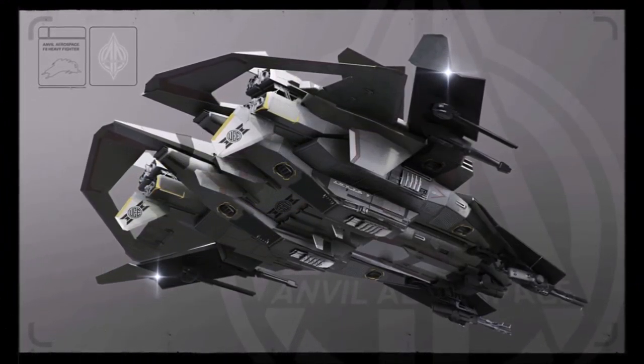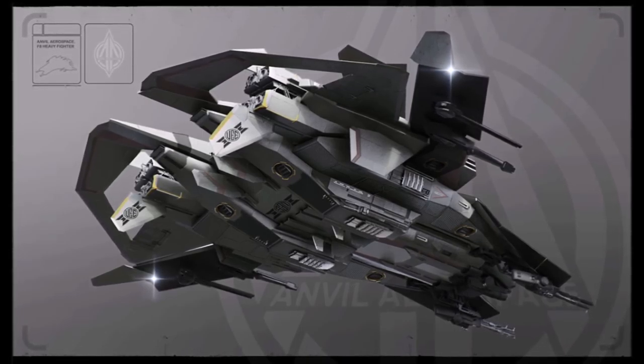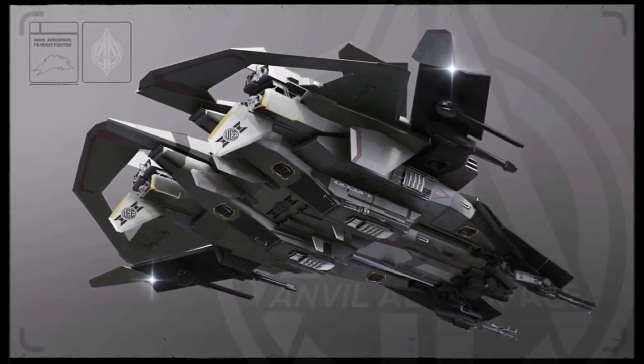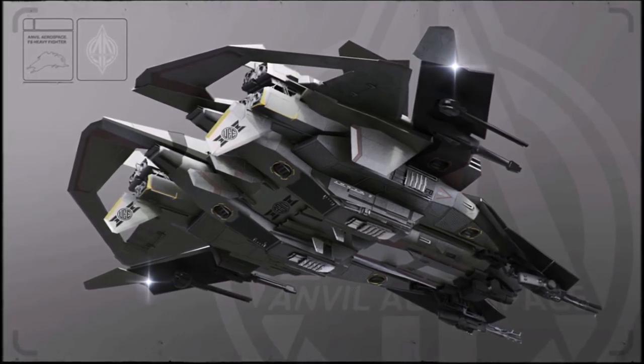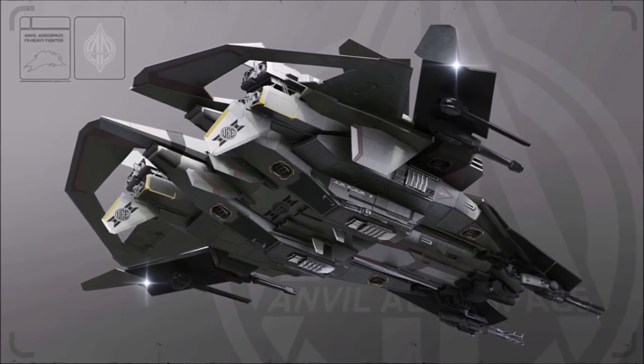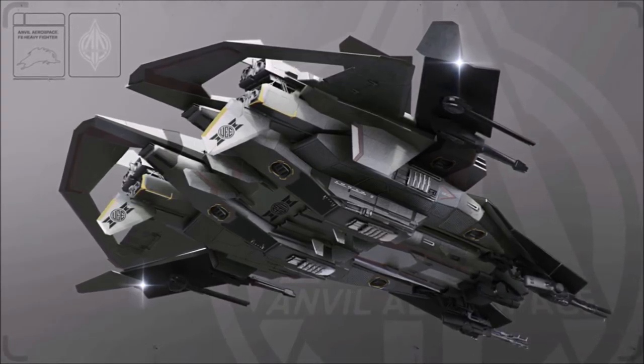It's got the size — it's a large ship. You can see the cockpit at the front and there's a load of room in the back. It's got that ball turret on top which is facing backwards in the pictures. I think you'll be able to get a crewman in there — I think that's going to be a manned gun or possibly another station.